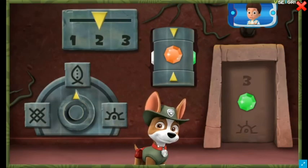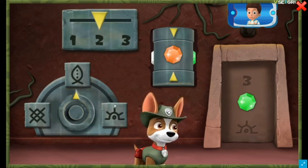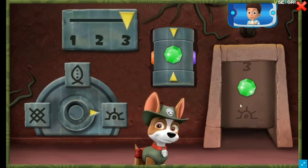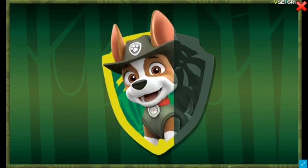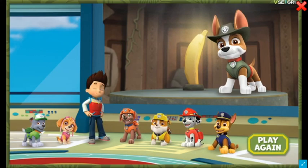And look! There are now three parts you need to change. Click here to turn the dial to point at the picture that matches the one in the code on the door. You cracked the code! You did it! You helped Tracker find the golden banana!